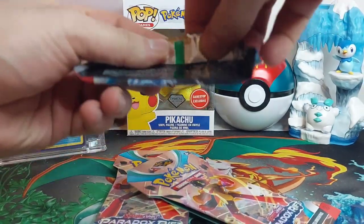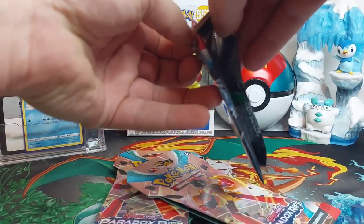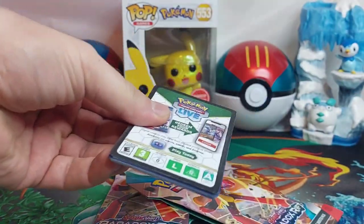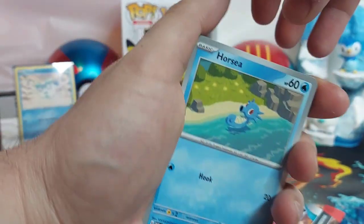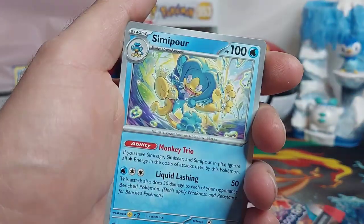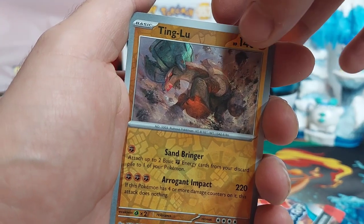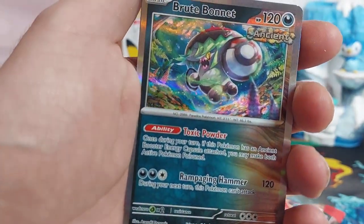First one, opening up — getting into it real quick here, no hesitation. Happy New Year as well! Starting with the gen one Horsea, Loudred, Remoraid, Pumpkaboo, Minior, Simipour, Zebstrika, first reverse Tinkatoo, second reverse Vanillite, and that's going to be a Brute Bonnet — I think it might be the fourth Brute Bonnet I've gotten from here.